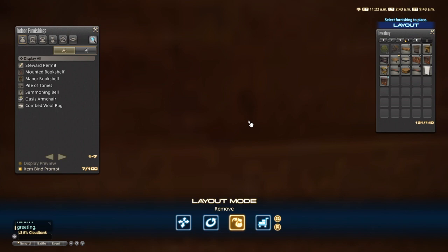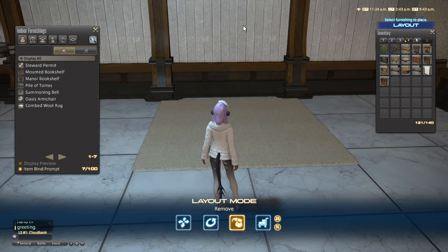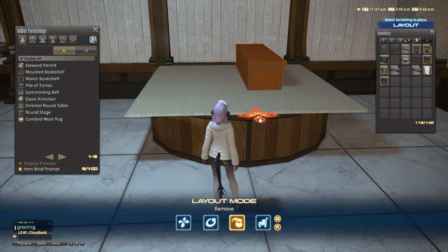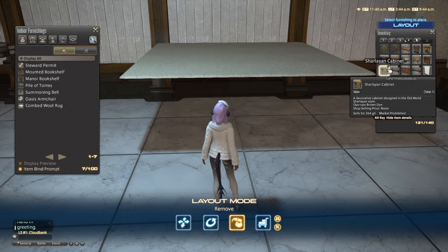Now for this rug it has a huge height requirement — it has to be pretty decently high off the ground in order for it to stay floating. So we're gonna grab this oriental table. With rugs you can typically move in larger steps, so we're just gonna place cancel. I'm gonna grab our round stage. Remember to leave the housing menu fast. We're gonna grab this hanging wardrobe, place cancel, and we're gonna get rid of some of these items that are in the way.